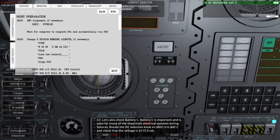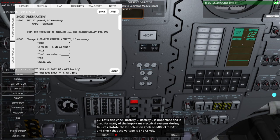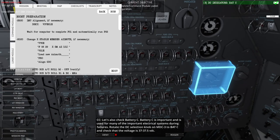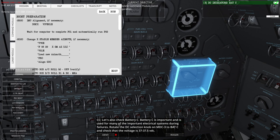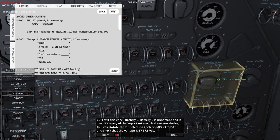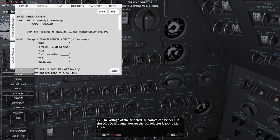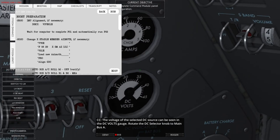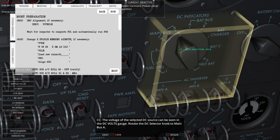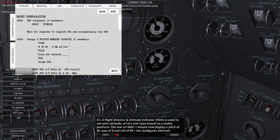Check Battery C — it is important and used for many critical electrical systems during failures. Rotate the DC selection knob to MDC3 to Battery C and check that the voltage is 37 to 37.5 volts. The voltage of the selected DC source can be seen on the DC Volts gauge. Then rotate the DC selector knob to Main Bus A.